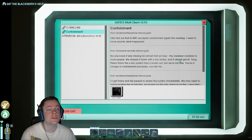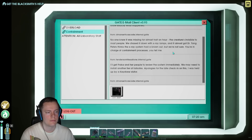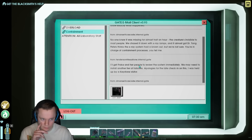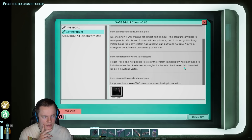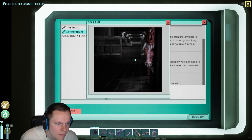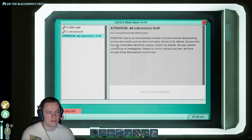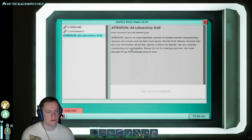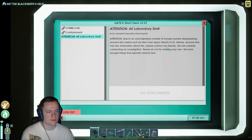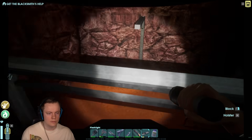Frake isn't going to do anything — she makes up the rules as she goes along. This is a calamity waiting to happen again and no one seems to care. Maybe it seems like that from the outside, but Frake knows what she's doing — there is oversight, it's just not your style of oversight. That's the Synchrotron they're talking about containment. IS91 escaped containment again this morning — no one knew it was missing for almost half an hour. The creature is invisible to most people. We chased it down with x-ray lamps and it almost got Dr. Tang. Peters thinks the x-ray system had a brownout. I'll get Frake and her people to review the system immediately — we may need to install another tier of fail-safes.